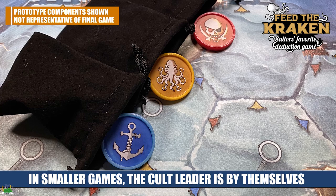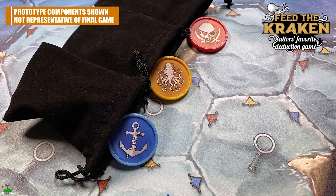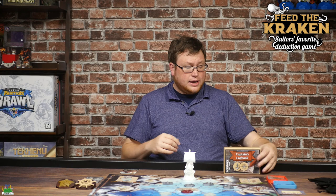Green indicates you're a cultist. There's one special chip in there that's yellow, which indicates that you're the cult leader — a special role that's going to come into play. So there are three teams but actually four different types of chips, and the distribution and number of these chips is going to vary based on player count — you're going to have more or less pirates based on that.